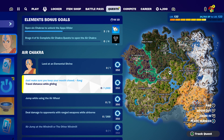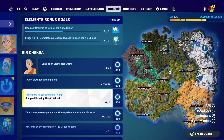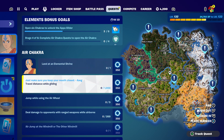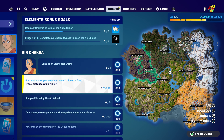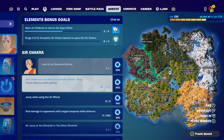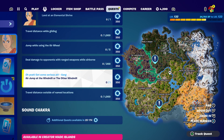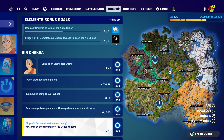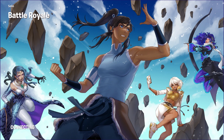In this video I'm going to show you some of the challenges you can complete. One of them is going to be land at the element, and we're also going to jump while using the air wheel. For anybody that doesn't know how to do the jumping while in the air wheel, I'm going to show you step by step. I don't know about travel distance while gliding — you just have to be traveling while gliding at the same time and that will automatically be unlocked.